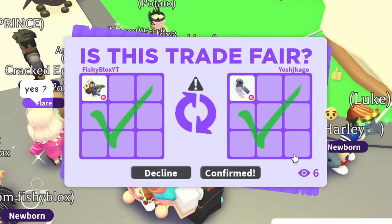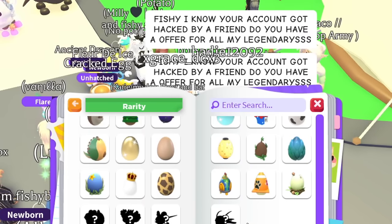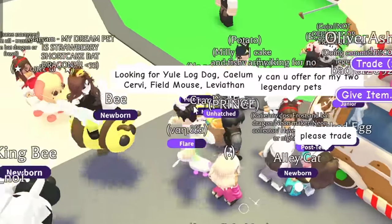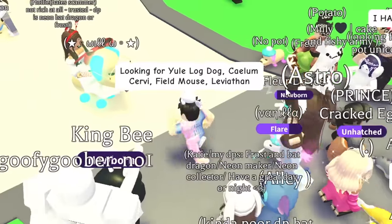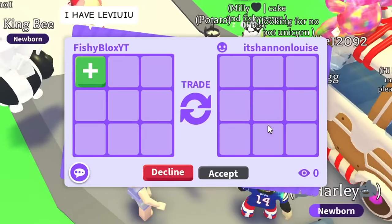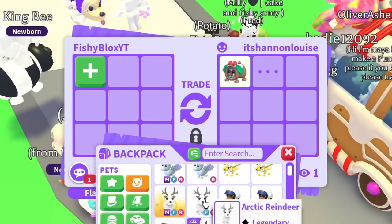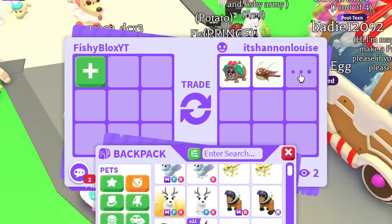Surprisingly, I'm only missing four legendary pets — I think I can actually complete this in 30 minutes! The last four are: the yule log dog, calium, survey field mouse, and the leviathan. I put it in chat and someone said they have them all! If they have all four in one trade, they're getting an arctic reindeer. Let's see — yule log dog, leviathan — they have two so far.